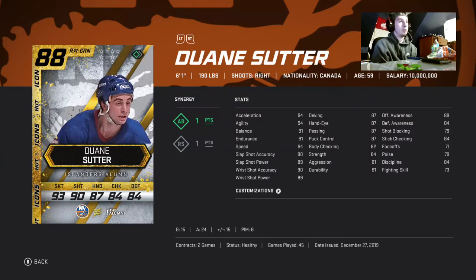First off we have Dwayne Sutter — he's got 94 speed, he's six foot one, pretty good accuracy with a shot at 90. He is only 50k and you could probably get him cheaper than that too. He's got 39 points in 49 games with plus 15.